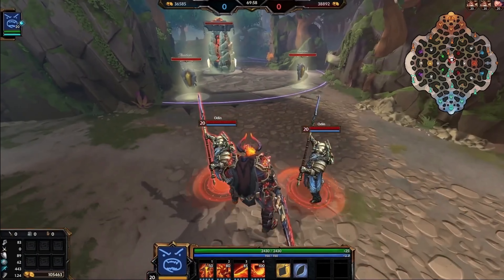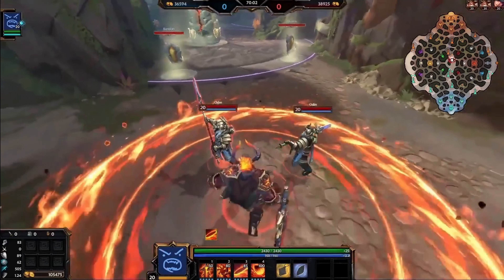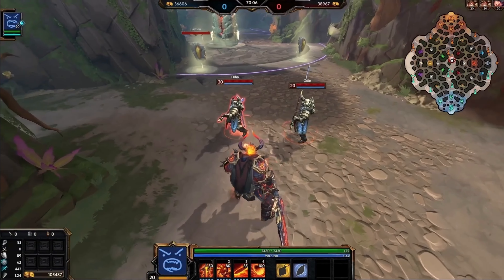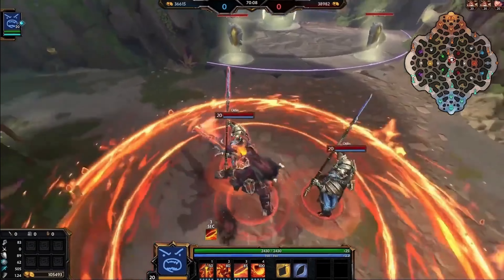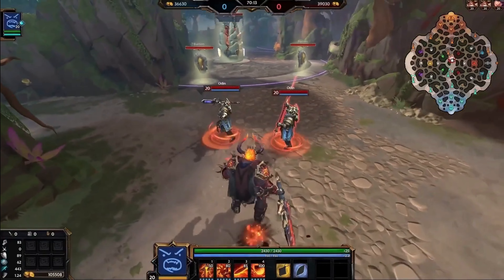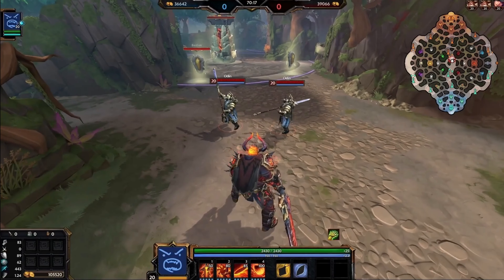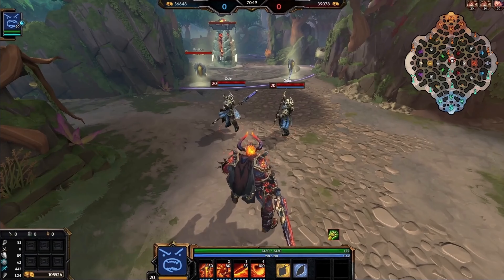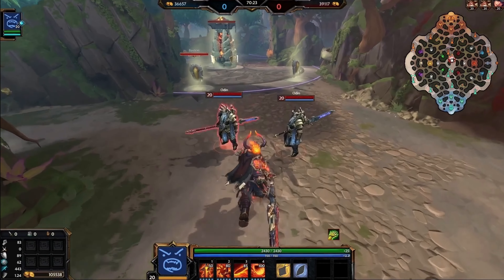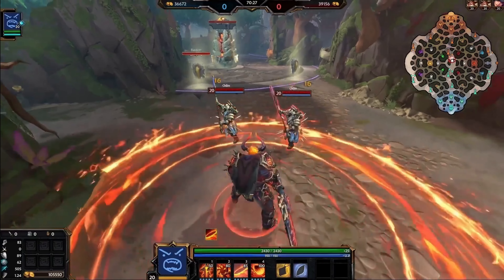The ring expands and contracts — the expansion and persistence deals damage once, and the contraction deals damage a second time. While the ring is active, enemies within the outer ring component take ticking damage. However, enemies inside the ring — in that donut shape — won't take the persistent tick damage, but will still take the expansion and contraction damage. This lets Surtr keep enemies in a sweet spot where his basic attacks can also reach.